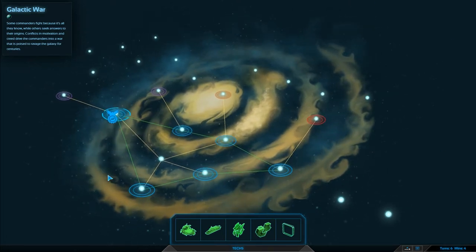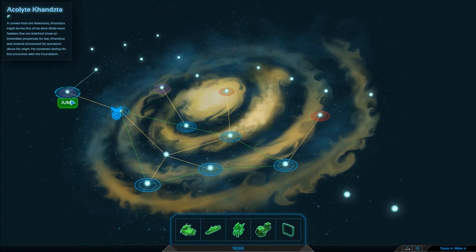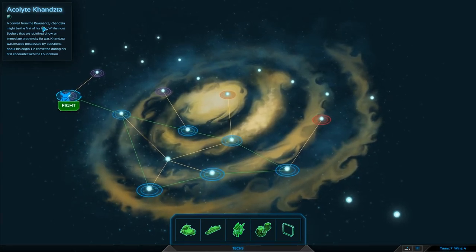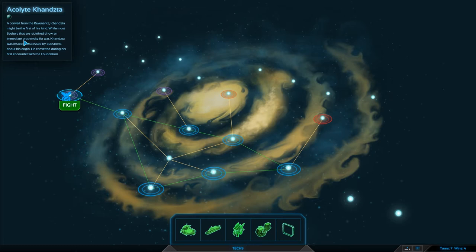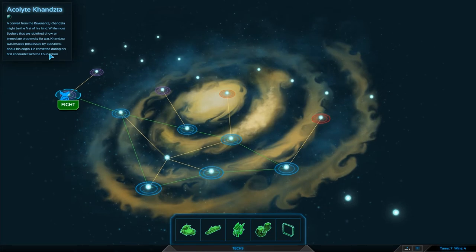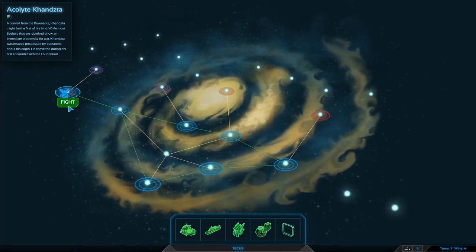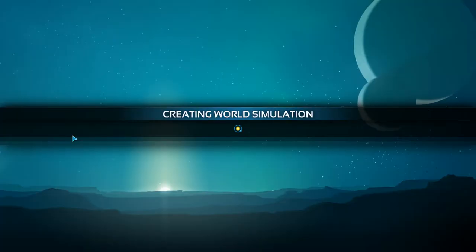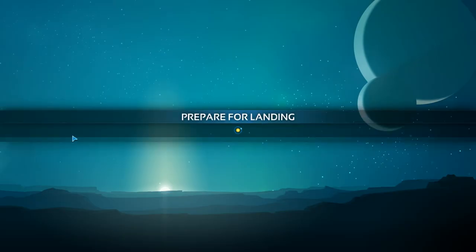This war is poised to ravage the galaxy for centuries — and honestly if this is a normal-size galaxy it's going to be eons. Kandanster — I don't know — a combat from the reverence. Kandanster might be the first of his kind. While most seekers that are rebirthed show an immediate propensity for war, Kazandra was instead possessed by questions about his origin. He converted during his first encounter with the Foundation. Let's fight this guy — he's just looking for answers, which kind of makes me sad.